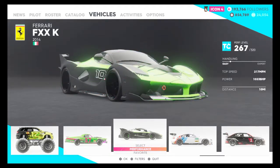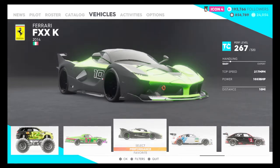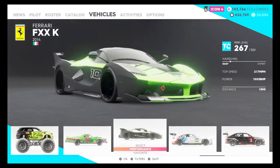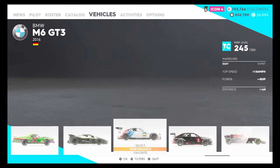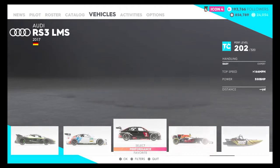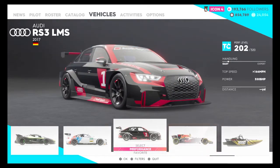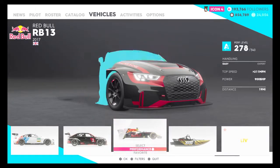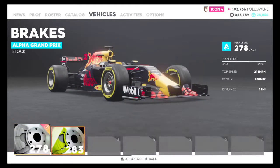It's probably the only car that has over 1000bhp that's not a drag car. And it's a Ferrari of course. I don't know why they didn't choose this for my hypercar - probably because the 458 has a higher level. Handling's pretty easy. 217mph, 1053bhp, 10 miles driven. 186mph, handling's easy, haven't driven it yet. Audi RS3 LMS: pretty easy handling, 164mph, 350bhp. And you get to see me put some parts on another car.